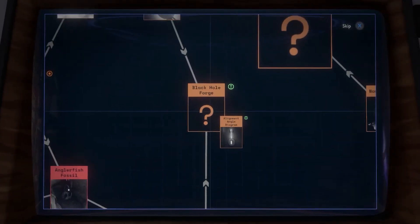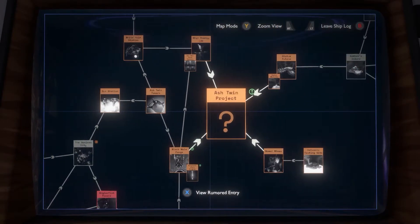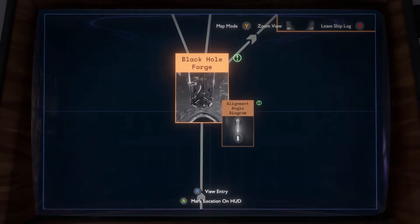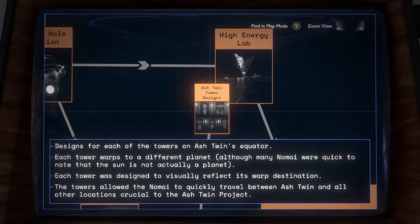We got quite a bit of info on here, that's for sure. And a lot more links. We finally got the last connection to the Ash Twin project here, which is nice. We got the Ash Twin tower designs as well, so let's read this real quick. Designs for each of the towers on Ash Twin's equator. I feel like I should have paid more attention — I read something like this before in the high energy lab.